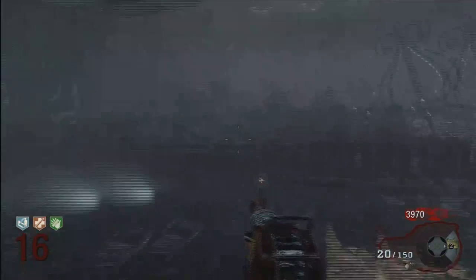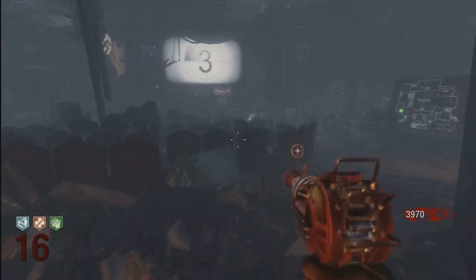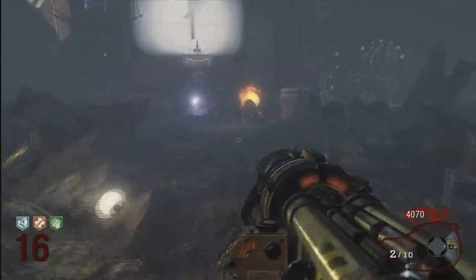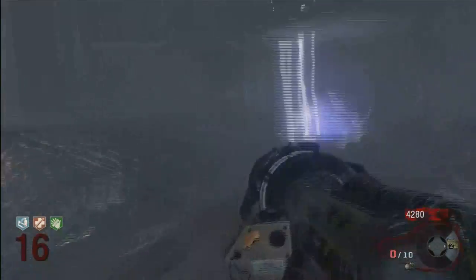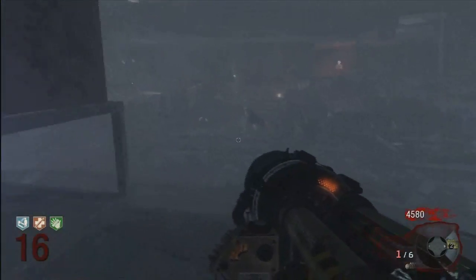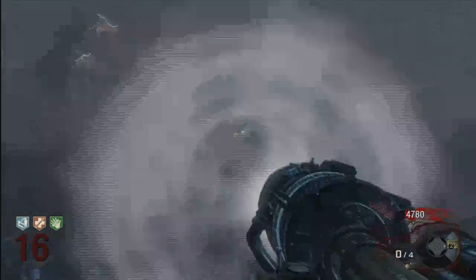The Bowie Knife is a two-hit kill on dogs — you knife them twice and they're dead. And the Thunder Gun, you might as well use it for dogs since you're gonna get max ammo anyway. It just blows them away, quite literally.